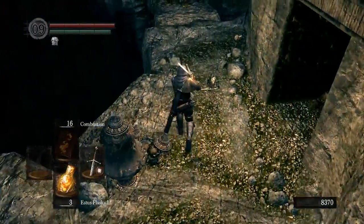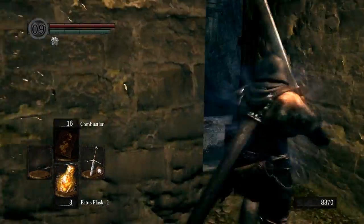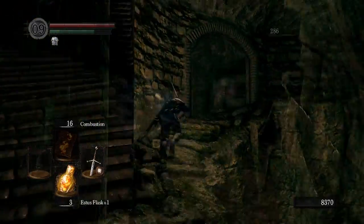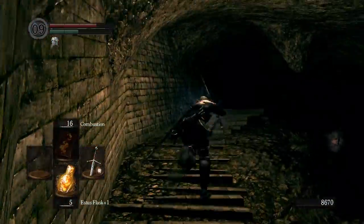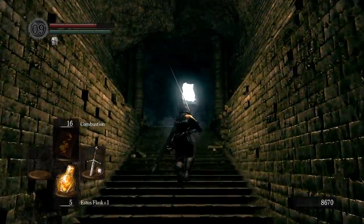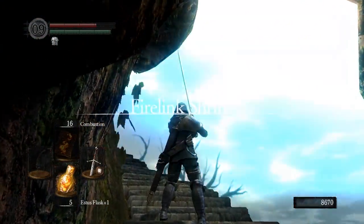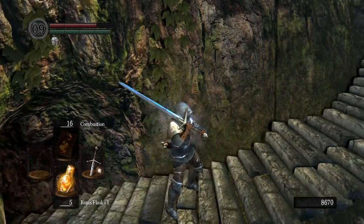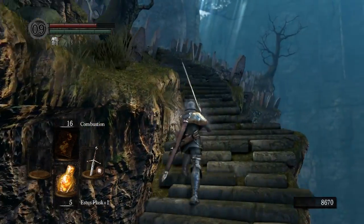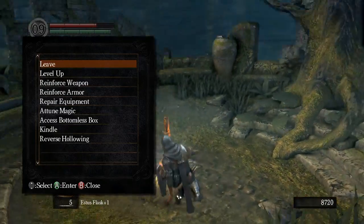A lot of people actually miss Patches here in the catacombs. We're not going to clear this area yet because there's another dialogue we can get with the clerics back at Firelink. If we go back and talk to them before finishing the area. And one of the greatest views in the game is simply coming out of the catacombs — normally I save this area for so late in the game that I can just warp out, so this is a vista I don't honestly get to see too often. Alright, and now we're back at Firelink.